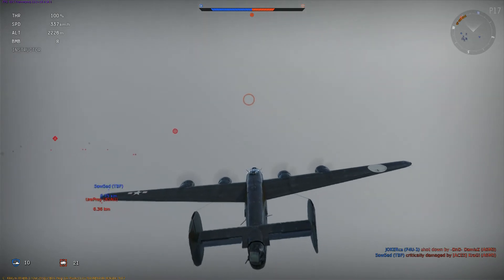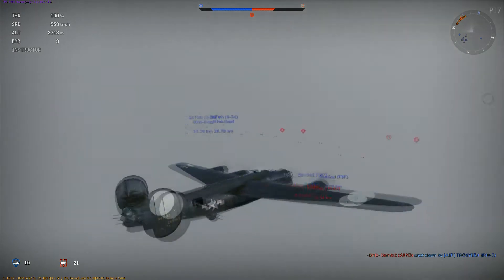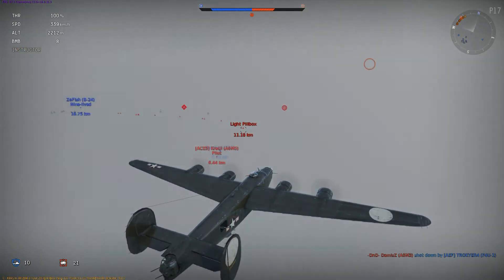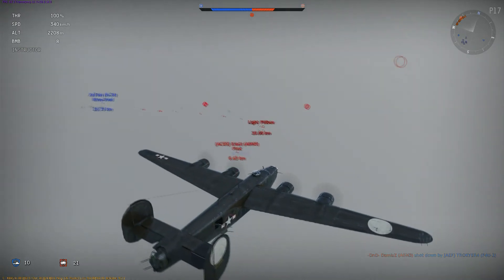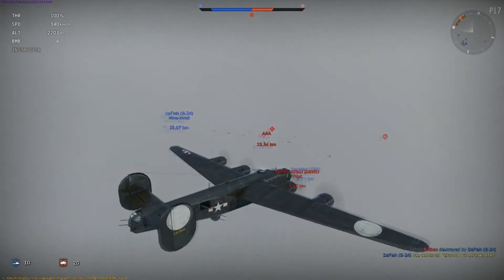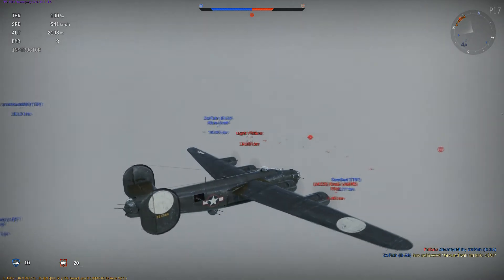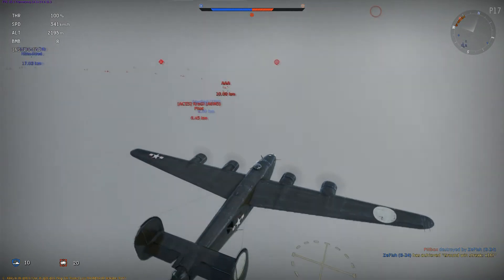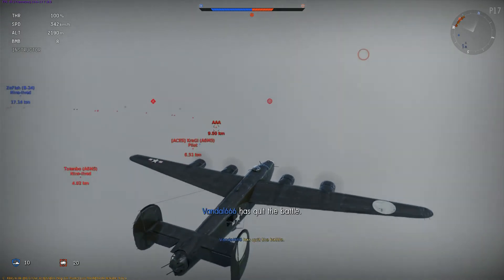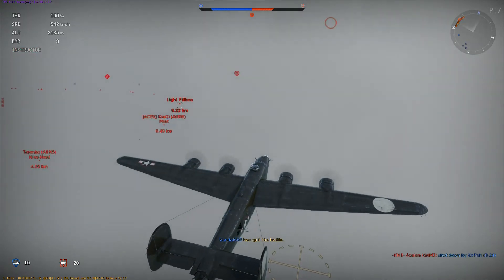Let's bump our score by destroying some ground targets. I will be aiming for the coastline — there are some light pillboxes and some AAs over here. Those are all light pillboxes. I think the other B-24 got all of the heavy pillboxes, so for me there will only be light pillboxes left.